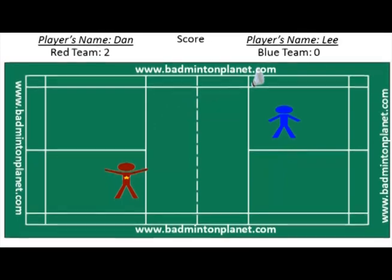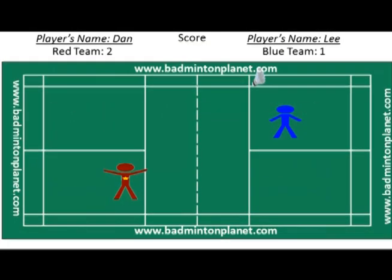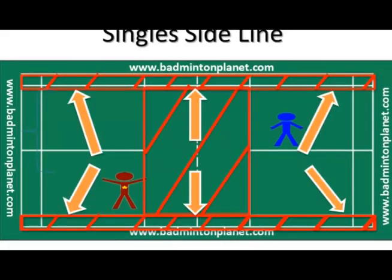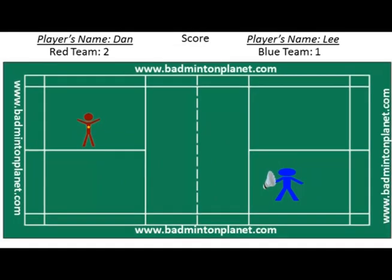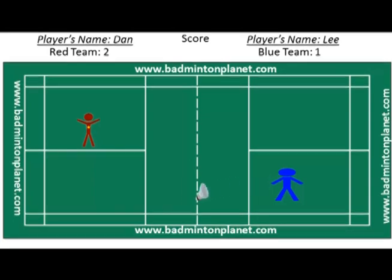After Dan serves, as we can see from the animation, Lee wins a point. Remember, in singles, if the shuttlecock lands outside of the singles sideline it is considered out of bounds, and this will cost the player who hits it out of bounds one point. So now it's Lee's turn to serve because he just won a point, and he needs to serve from the left service court because his score is 1, which is an odd number.